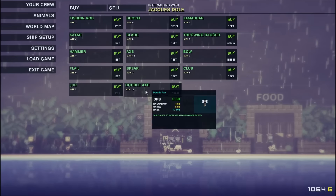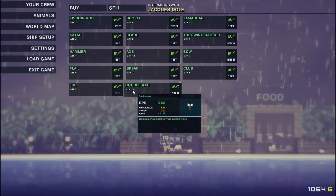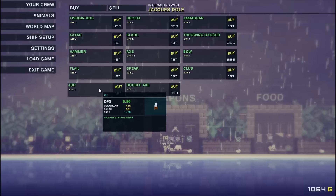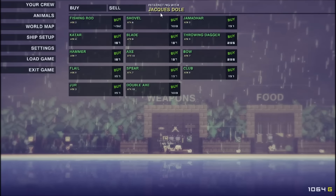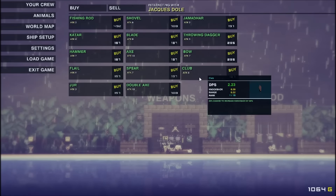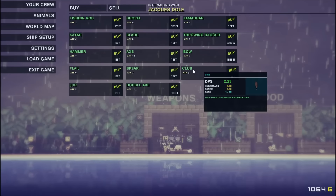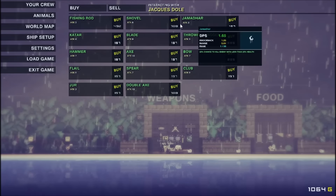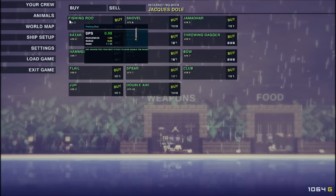So the best weapon I'm seeing is this double axe for 788, and there's an attack of 12. DPS wise, which character is it? I imagine the captain since he's the one interacting. My current DPS is over 5, so this is the only thing that would be an improvement, and it's not a significant one. So I don't think I'd want to spend that much. To be honest, none of these are really all that great.